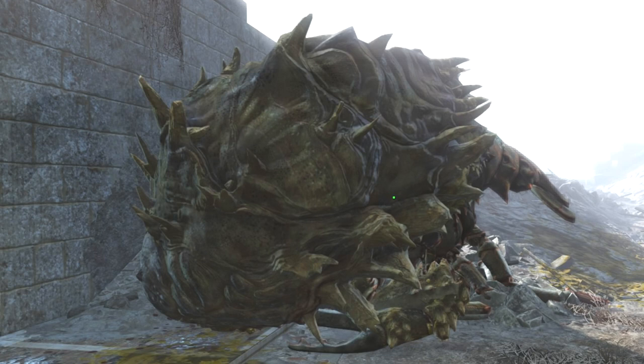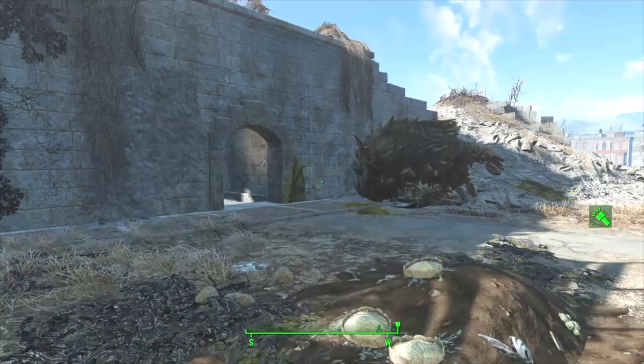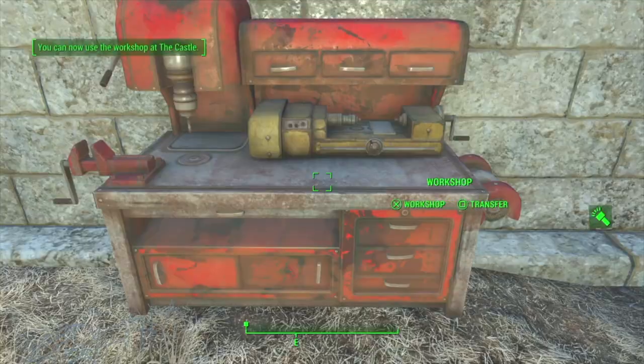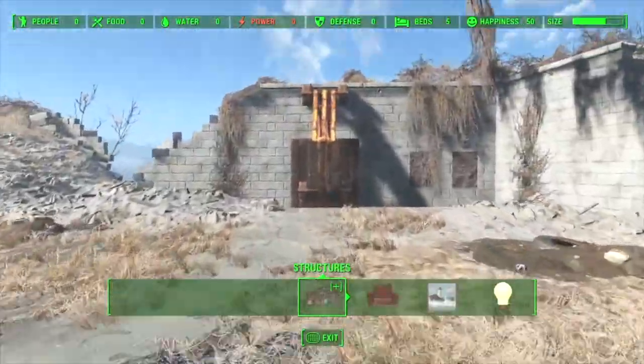You're going to need to fight off a bunch of Mirelurks and defeat their hatchlings. There are Mirelurks and hatchlings everywhere, so you're going to need explosives and you want to hit them in the face — that's their weak spot. Once you get all cleared out, the queen is going to be the hardest, but again bring a lot of explosives.